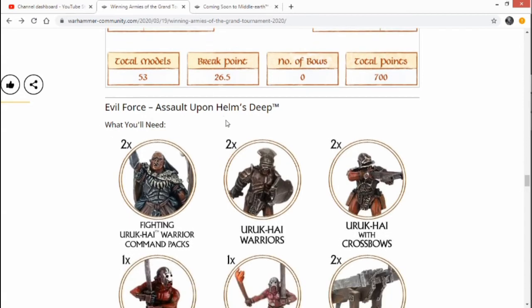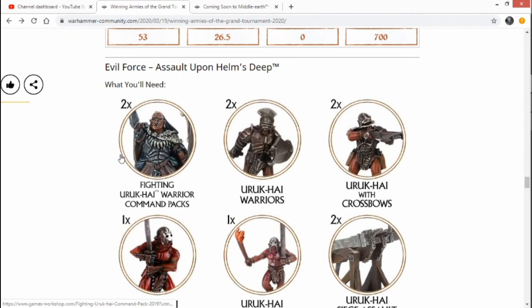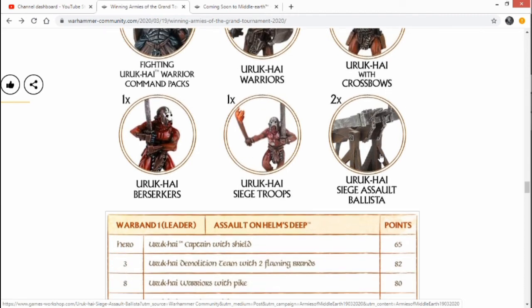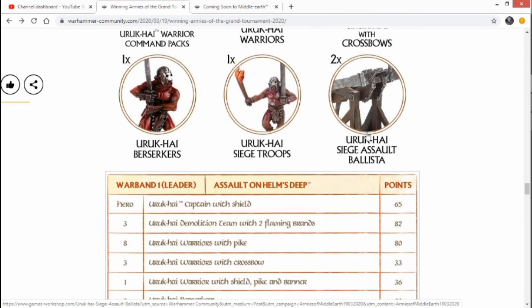Next we've got Assault upon Helm's Deep, a Legendary Legion from the Uruk-hai. I've never played with or against it but it sounds quite good. The required units include Fighting Uruk-hai, Uruk-hai Warriors, Crossbowmen, Uruk-hai Berserkers, Uruk-hai Siege Troops, and the Siege Assault Ballista. The Legendary Legion allows you to re-roll to hit and re-roll scatter dice with your Ballista. The Demolition Team is absolutely devastating — if you detonate in the right place it just annihilates.